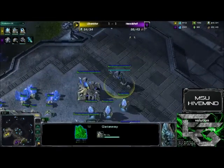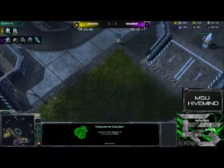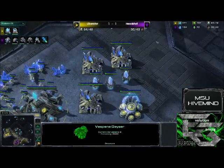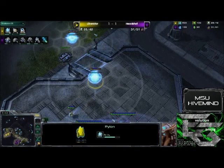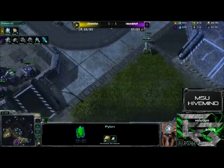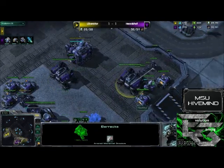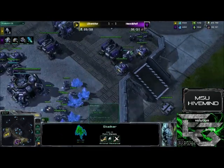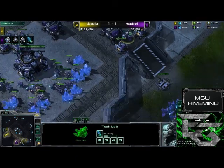It is kind of looking like Liberator is going to go for some three-gate pressure here. He has yet to take the second geyser, which for Protoss is kind of an indicator of what you decide to do depending on how early or late you take it. We do see two pylons going down — he's getting ready for mass warp-in action. A factory is also going down for Headshot, as well as stim coming out. He has one marauder on the field right now. That stalker is going to be very unhappy if he's on the receiving end of a concussive shell.